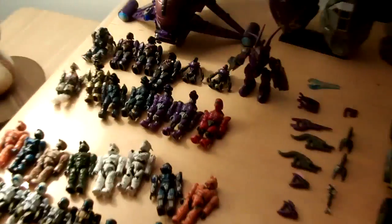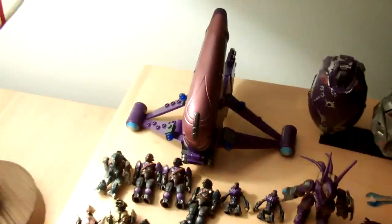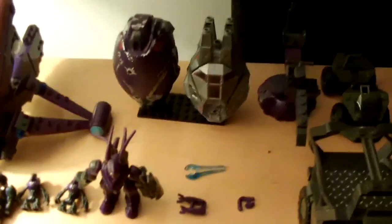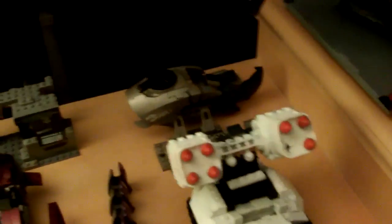And basically, for some of my vehicle sets, I'll be revealing it. As you can see, I have a Banshee, two Drop Pods — it's the Arctic ODST — and the Gold Halo 3 Zealot. The UNSC Mongoose, Covenant Attack, Revenant Attack, and one that's just called Covenant. ODST Ambush, UNSC Arctic Wolverine, Covenant Prowler, and my biggest one — the UNSC Falcon.